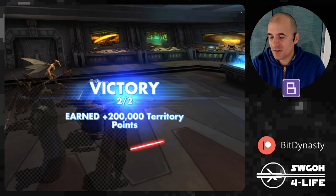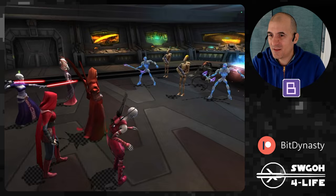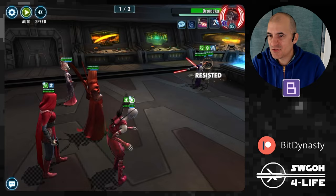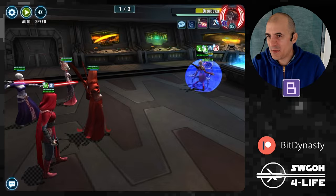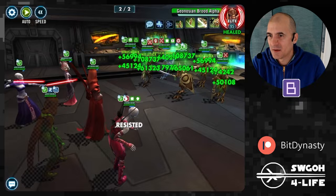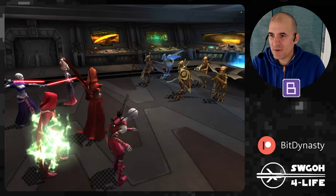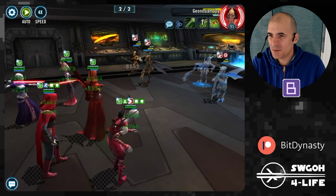For the next ground mission I'm bringing out Night Sisters. Night Sisters are great for all these missions on autoplay because of all the revives — AI simply does not know how to handle them. Just hitting full auto: all the revives, all the plague spreading without issues. Droideka proves a little painful because of Tenacity Up, but you eventually get it down. Plague gets to the Geos in the next wave too. They have a couple of heals but eventually Night Sisters get through them. Poggle goes down and we've completed all the ground missions on Mustafar on auto.